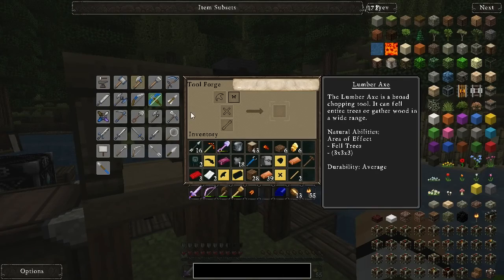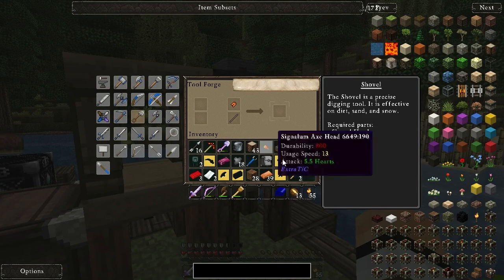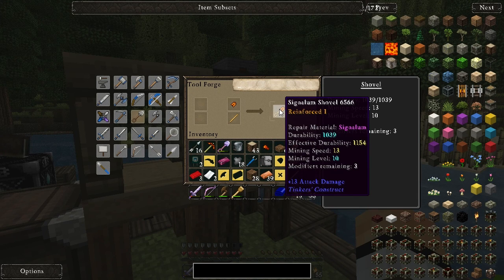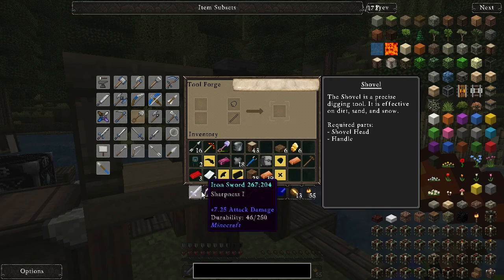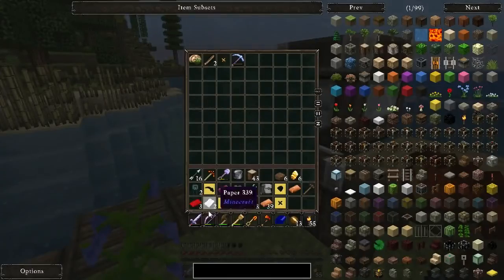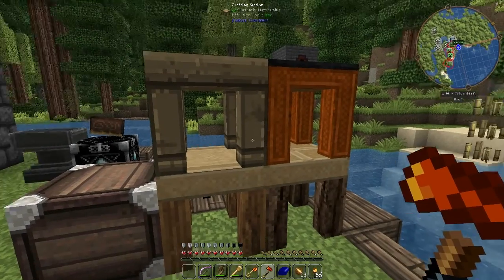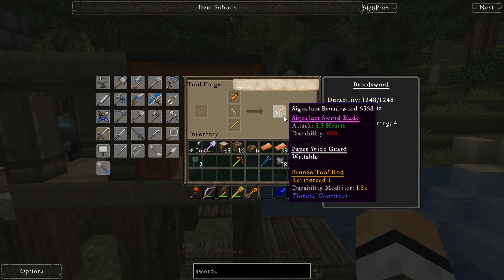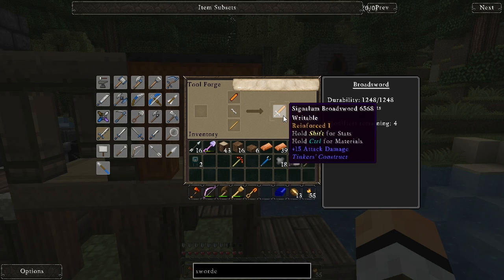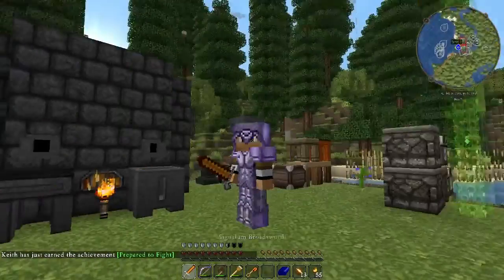And then we got our axe. We'll do a shovel first. That's a shovel signalum with a reinforced one - boom. And then our axe - boom, neat. Look at the attack damage as well - sharp. My iron sword has just been sharpened by this one. I should probably make a sword actually, that's one thing which I need to make. So we've got the reinforced durability modifier and the signalum, and that's 15 attack damage. Yeah baby! I feel a lot better prepared now.